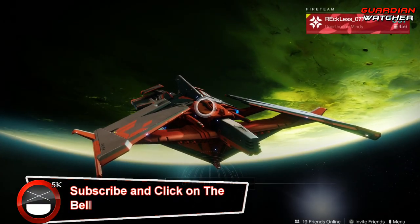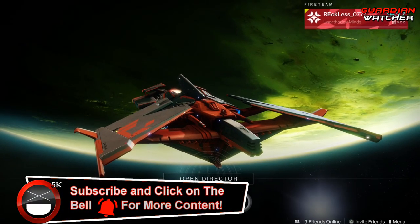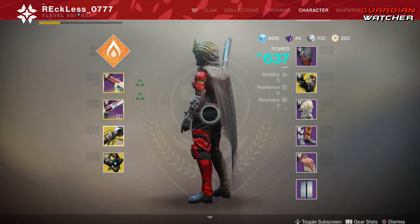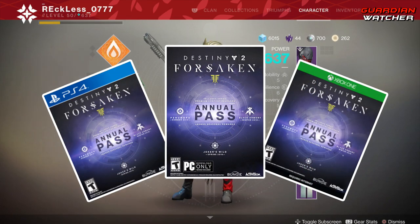What's up guys, Reckless here, welcome to Guardian Watcher. It is week 77 of Xur, but before we get into the video, if you haven't already entered into the Destiny 2 Forsaken giveaway for the month of April 2019, then click on the link in the description box below for your chance to win.